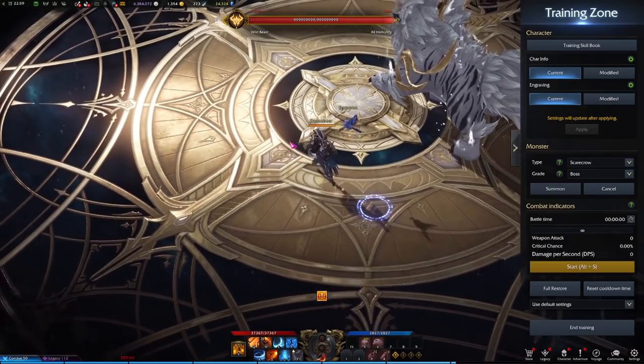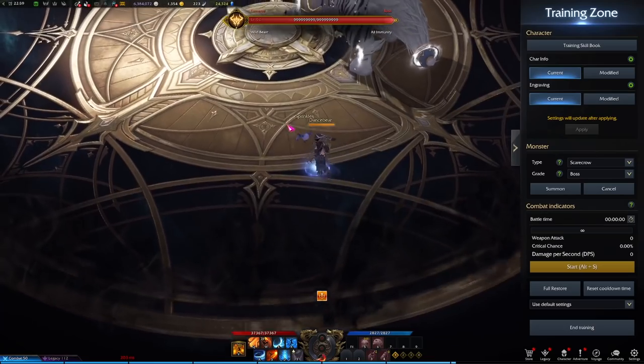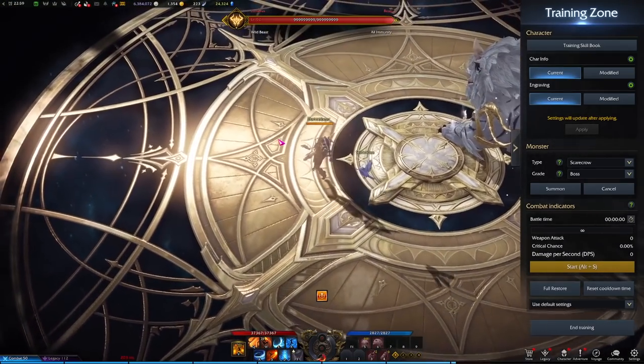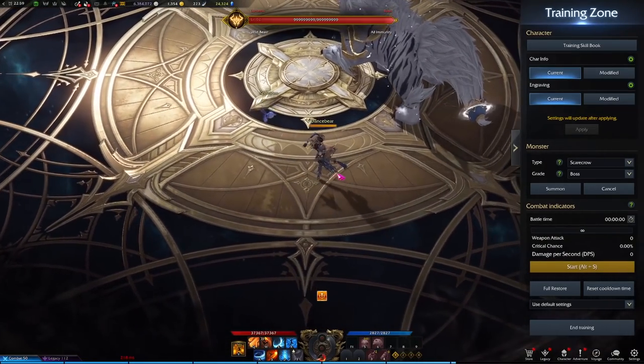Let's start with the basic attack. This is an attack that everyone has, though not every class uses it. The War Dancer's basic attack is just this hit chain, which is pretty thematic. For some classes it will be irrelevant, but it's nice to know what the basic attack is.